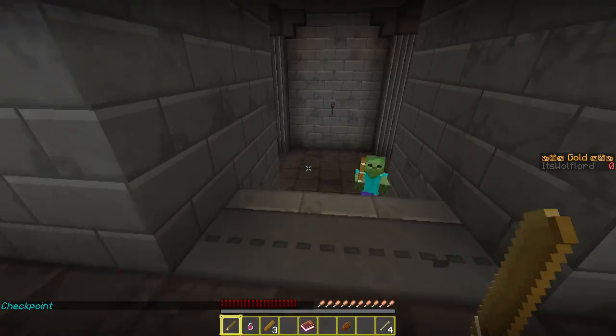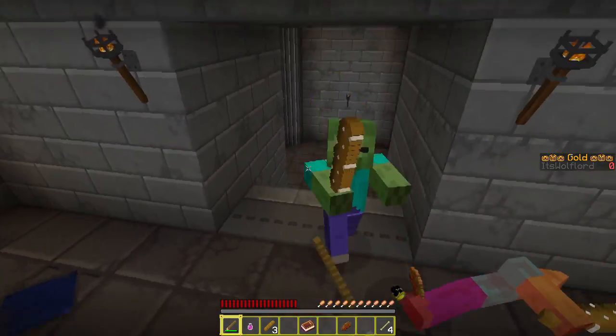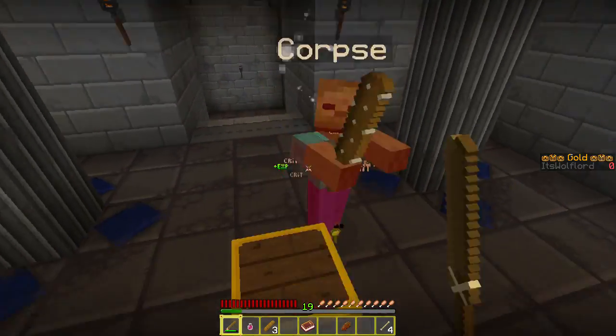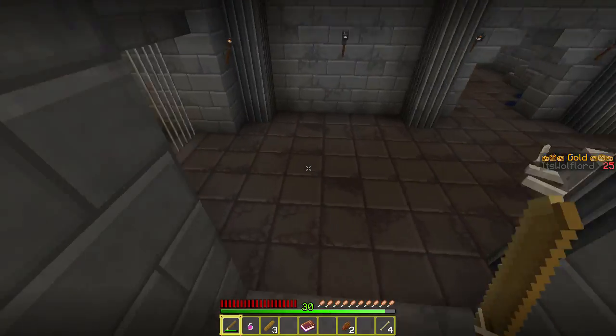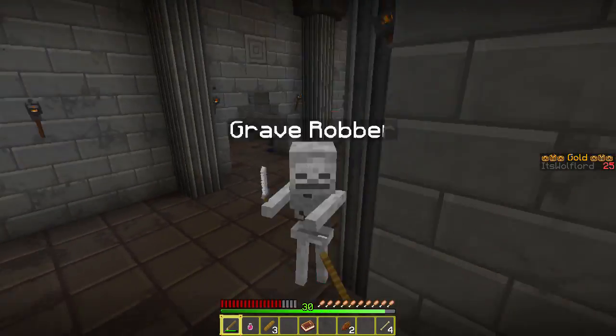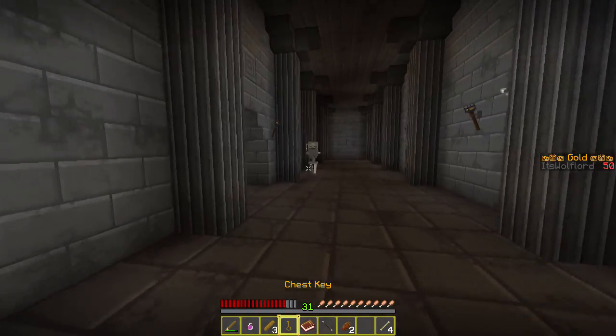Oh hi — good, hi there, how you doing. Oh we got a checkpoint! And a corpse. It says XP and then crits — that's awesome. I do like this texture pack, this is very cool. There's a gate but I don't have a gate key, I have a chest key.